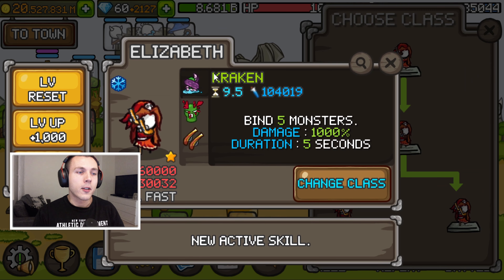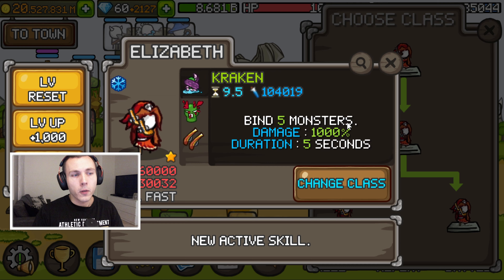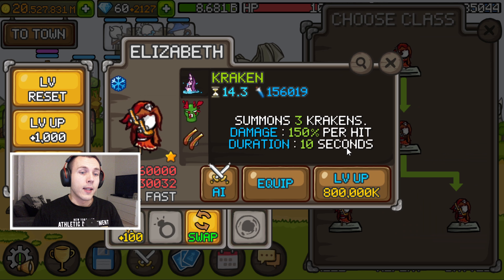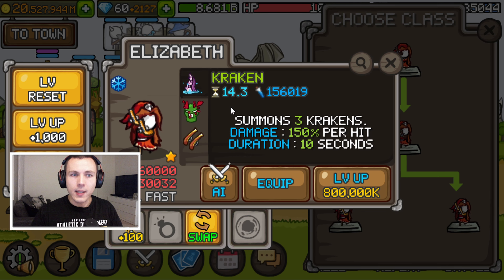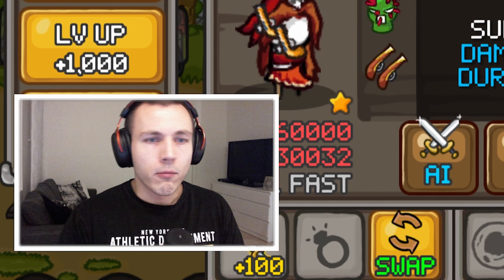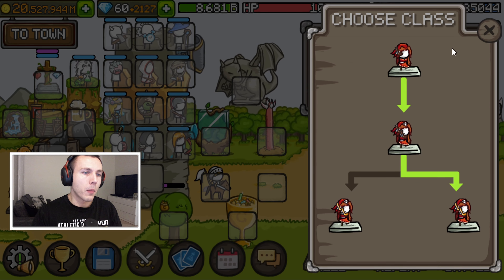The final promotion, divided into two, has the Kraken for the bind. The duration of the bind has been increased by two seconds, but the other amounts remain the same. On the right side, there's a different type of Kraken that does 150% damage per hit for 10 seconds. With my initial testing, Elizabeth doesn't really do as much damage compared to the other two heroes. It doesn't really seem like a very good update for her, which is sad. I'd really like to use an ice meta if possible in the future, but with this it doesn't really seem possible.